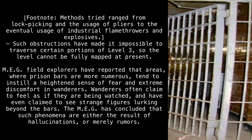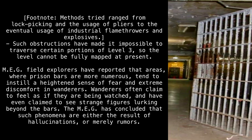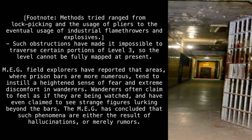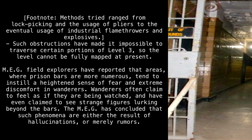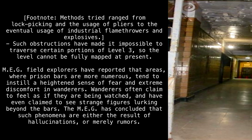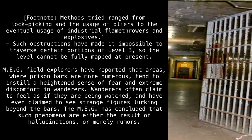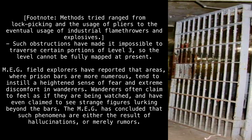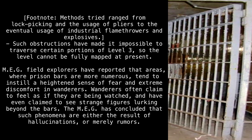Footnote: Methods tried ranged from lockpicking and the usage of pliers, to the eventual usage of industrial flamethrowers and explosives. Such obstructions have made it impossible to traverse certain portions of Level 3, so the level cannot be fully mapped at present. MEG field explorers have reported that areas where prison bars are more numerous tend to instill a heightened sense of fear and extreme discomfort in wanderers, who often claim to feel as if they are being watched, and have even claimed to see strange figures lurking beyond the bars. The MEG has concluded that such phenomena are either the result of hallucinations, or merely rumors.